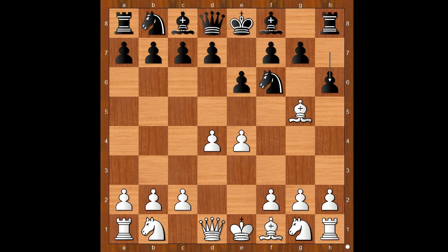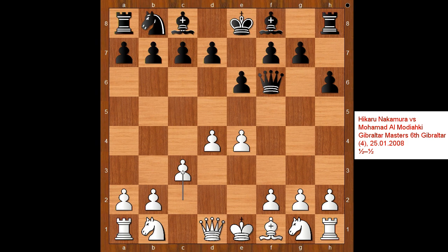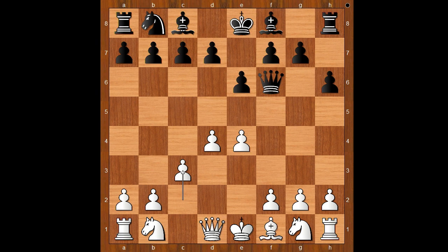Back to our game. After h6 we have bishop takes on f6, queen takes on f6. Nf3 and Nc3 are the two most played moves. Duda played c3. Interestingly, this is the move that Nakamura played in the Gibraltar Masters tournament in 2008. But after c3, Nakamura's opponent continued with d6. Nakamura played d5, almost provoking e5.